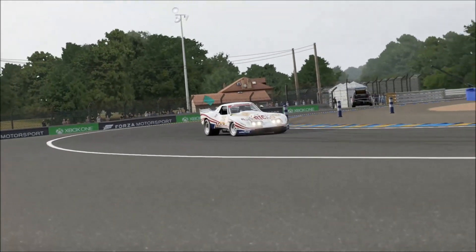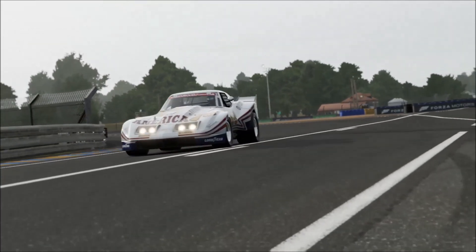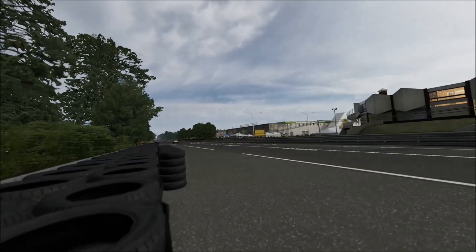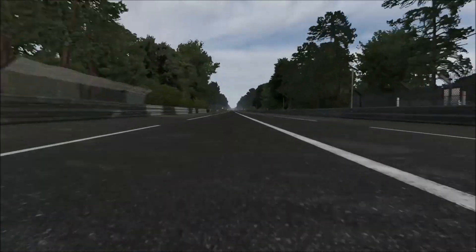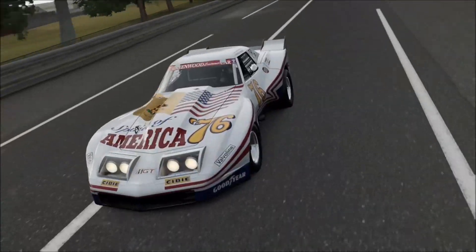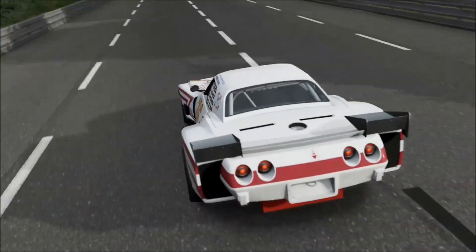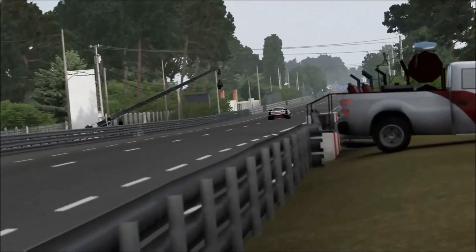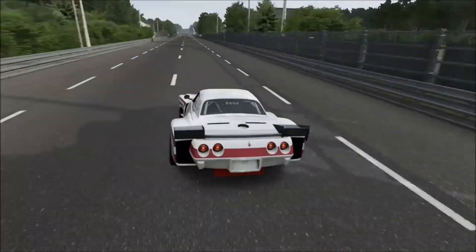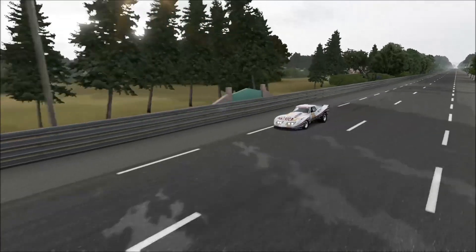On Forza 7 this car is very, very beginner friendly — it's very forgiving to drive. For a car with this much power and torque and a relatively low amount of weight, it weighs 1,270 kilos, which isn't all that much. That's similar to a relatively lightweight super sports car, some supercars, or even certain race cars like a GT2 machine. Pretty good by today's standards.